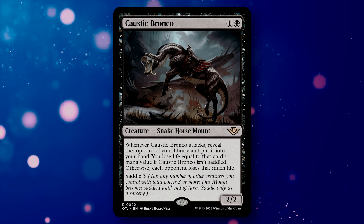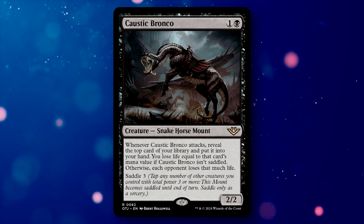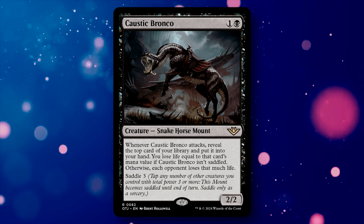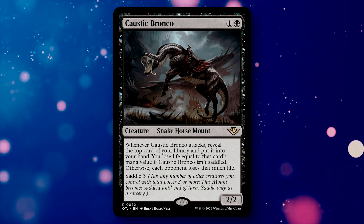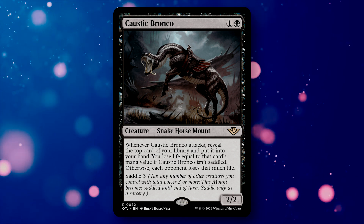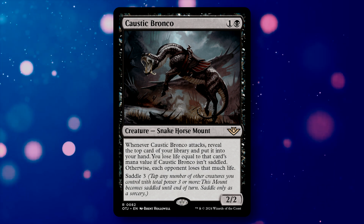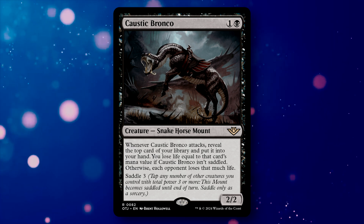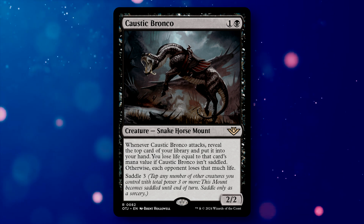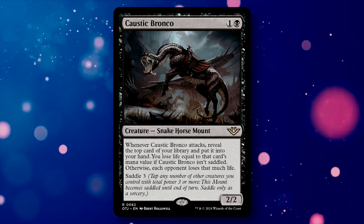Caustic Bronco is a 2-mana 2/2 Snake Horse Mount with Saddle 3. Whenever it attacks, you reveal the top card of your library and put it into your hand — but you lose life equal to that card's mana value if the Bronco isn't saddled. If it is saddled, each opponent loses that much life instead. I'm noticing a trend where saddled cards emulate powerful historic cards in a tweaked way: the Newt reminds me of Snapcaster Mage, and this Snake Horse reminds me of Dark Confidant. You can sequence so the creature is saddled and your opponents take the life loss instead.